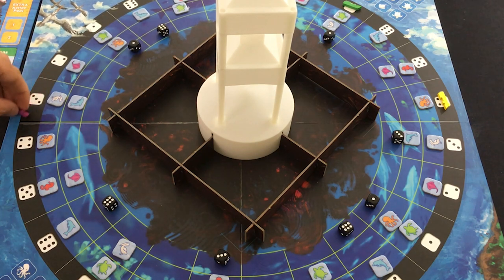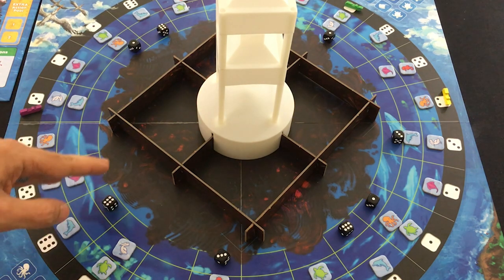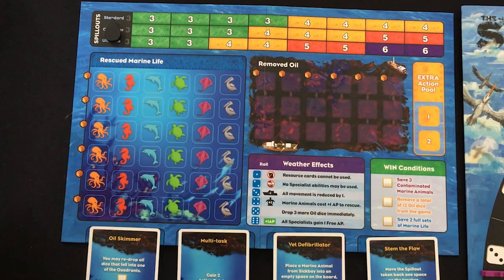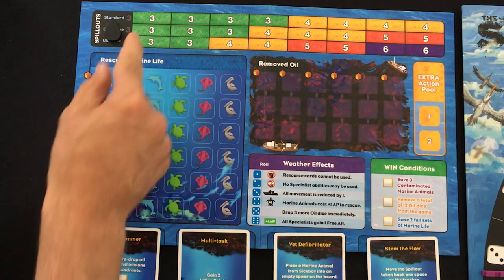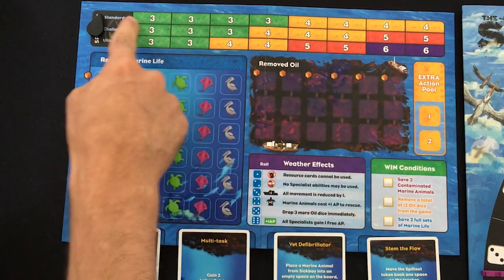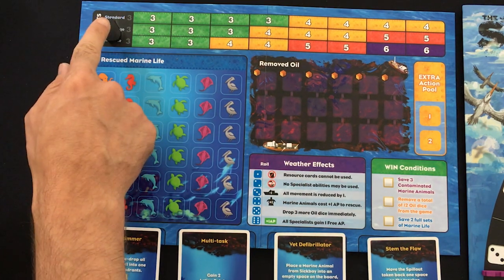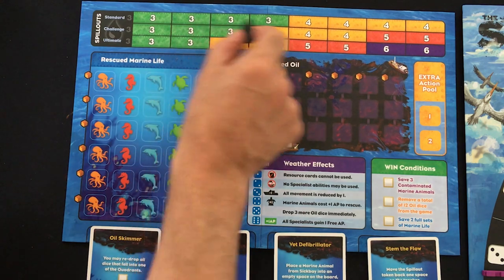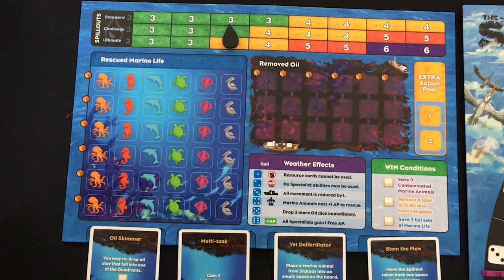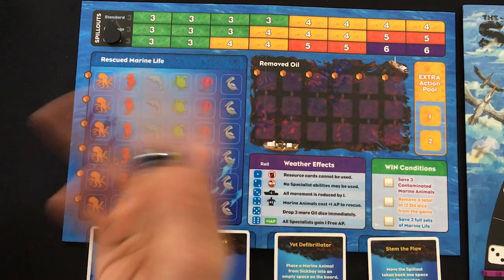If the oil dice reach a marine animal, it's going to contaminate them, and they're in danger of going to your sickbay if you don't rescue them quickly enough. Each player has a little ship figure moving around the exterior. Your main actions are to get rid of the black dice and rescue animals in your space. Each round begins with a spill phase: you look at where the oil token is located based on difficulty — standard, challenge, or ultimate. As spaces fill with oil, the token moves right, and eventually you start dropping four dice every turn instead of three.